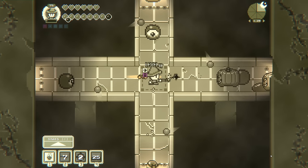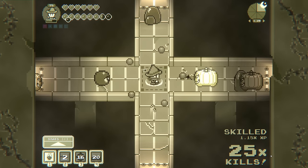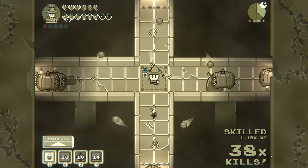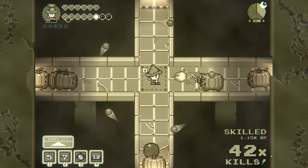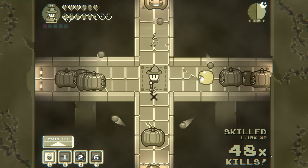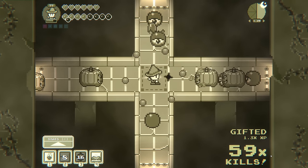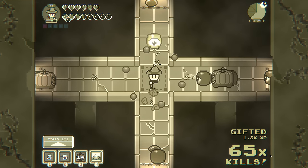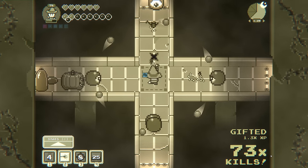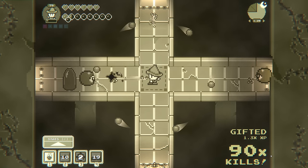I'm going to upgrade those — those increased in value. We can cast that early, I suppose. I'm trying to figure out how good of a choice it is — spend mana on that instead of something else. The bat snuck in. I mean, if I always have mana, it's obviously worth using — but we don't always have mana.